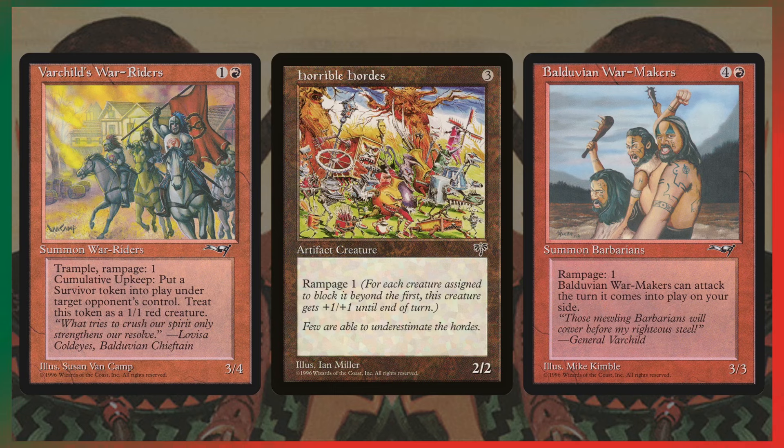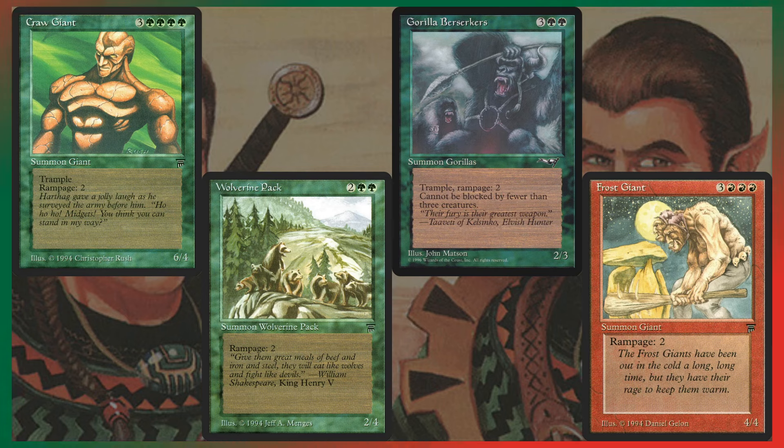Giving your opponents a bunch of creatures that you can Goad and force into combat is fantastic — Varchild's War Riders has some great use there too. I'm a big fan. Bolivian War Makers also has Haste, which makes Rampage 1 a little better because you can start getting triggers the turn it attacks or enters. We're cooking — we've got some Rampage 2 creatures here.